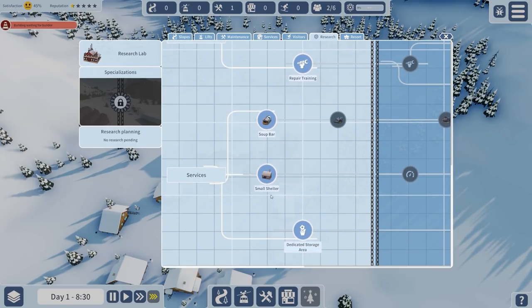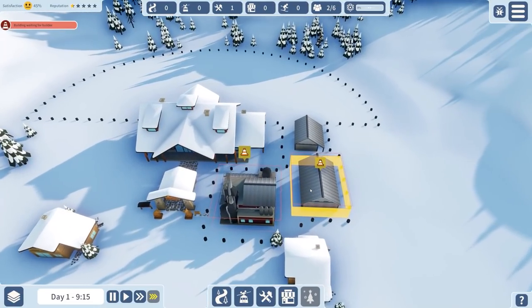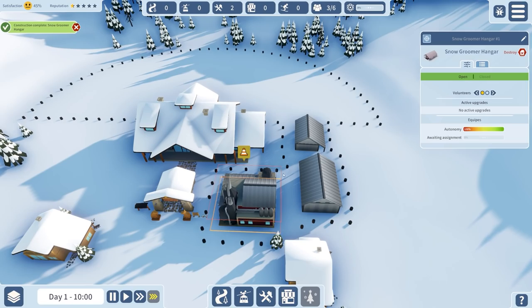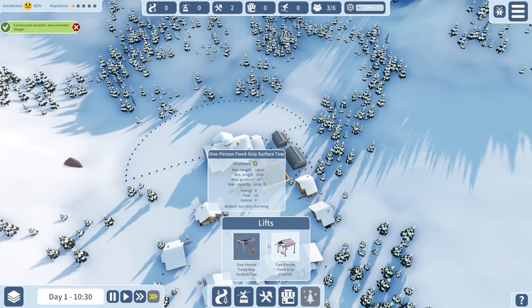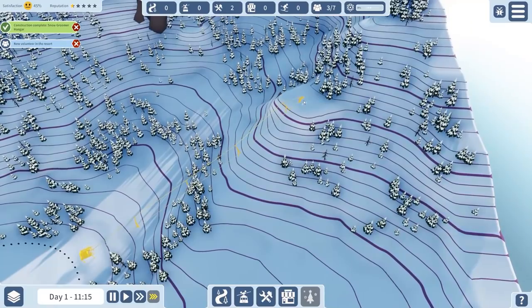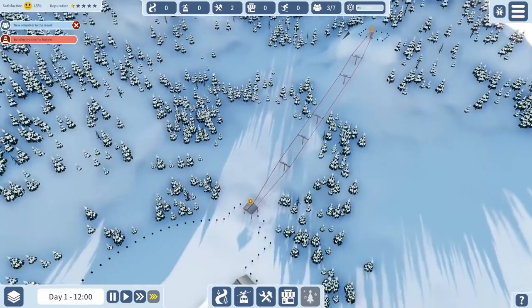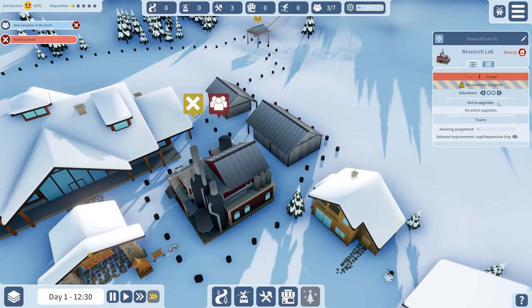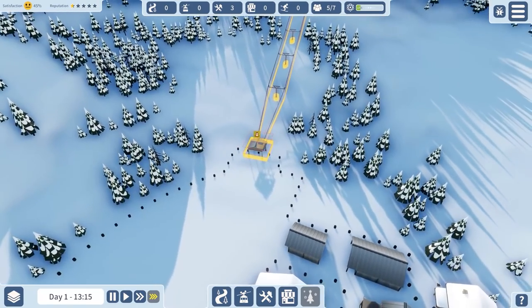I want a research lab as far back as possible, so I'll place a builders lodge in here - I'll place two people on that because we've got six volunteers. I'll place a snow groomer, and then hopefully I can place a research lab there. These are all out of the way so they'll have negative appeal, but nobody's going to be around there to even care. In terms of our lifts, we want the two-person fixed grip chairlift with the most capacity.